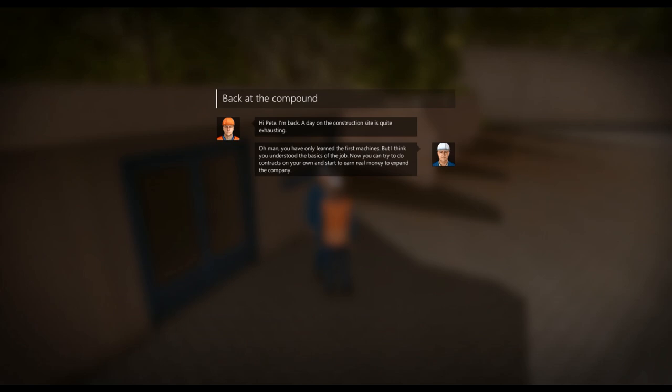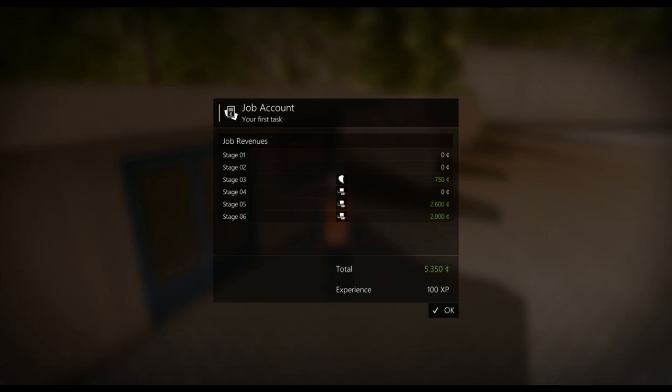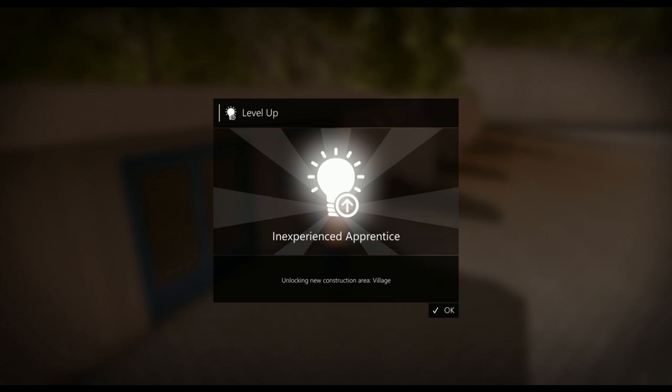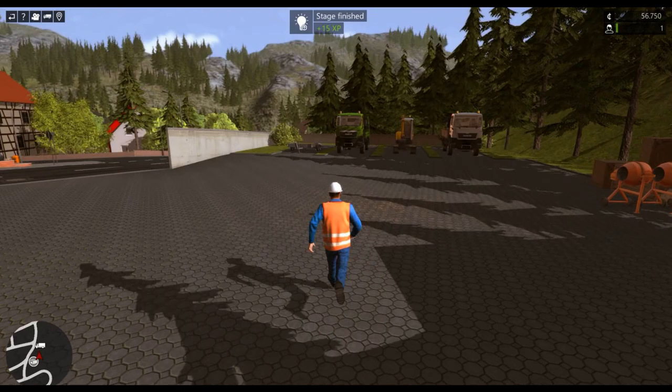Back at base. Pete says 'A day on the construction site is quite exhausting' — he didn't do a whole lot so I don't know how he's exhausted. Pete says I've only learned the first machines but I understood the basics. I can now try contracts on my own and start to earn real money to expand my company. That's the first mission — the traditional — all done. It shows your earnings, how many stages of the job, and the total experience earned. I'm an inexperienced apprentice!